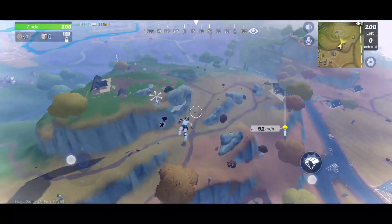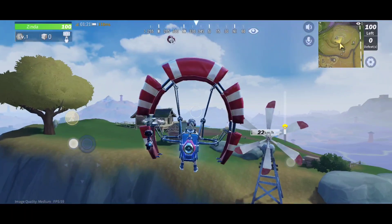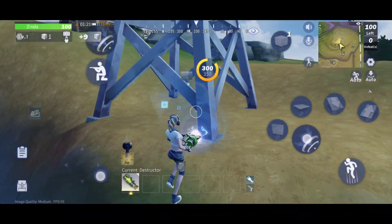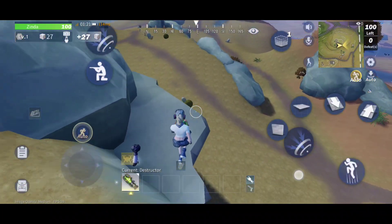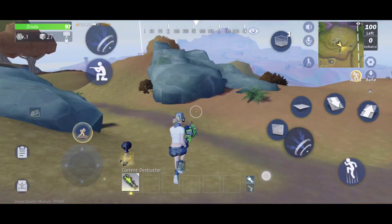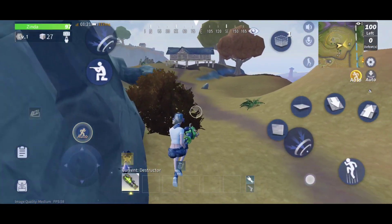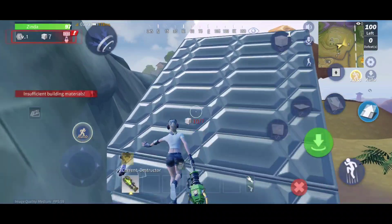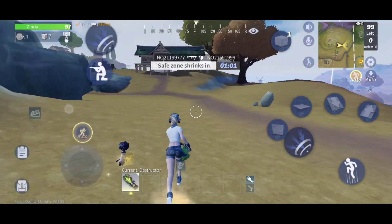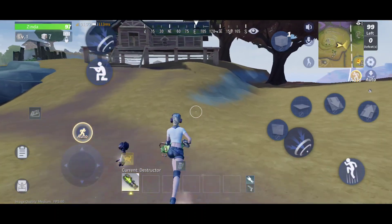Now we are jumping on that hill but somebody is also here, so I'm going to another place. You can see someone a little bit behind me shooting at me. The game is working so smoothly. There is a way you can get some really good graphics if you want.